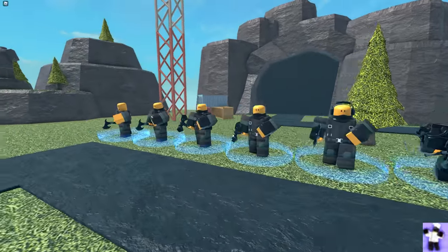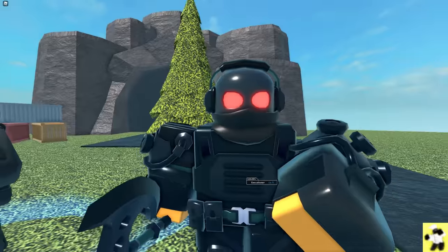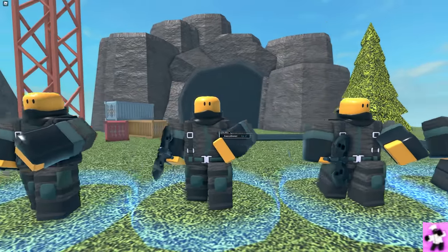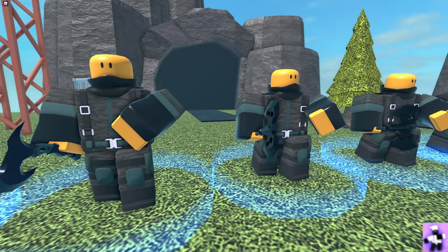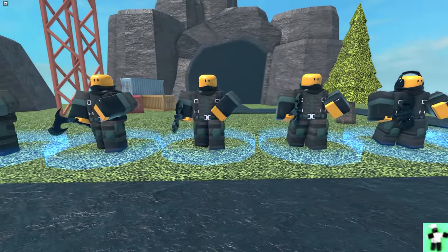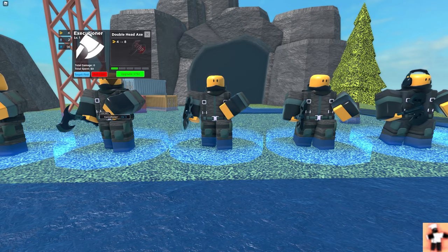These are all the stages for the Executioner. The max level has this cool mask and red eye things with some headphones for stealth. Level 4, 3, 2, 1, and 0 - they got lazy and didn't make the visuals change. These three different stages all look the same. They are the same.